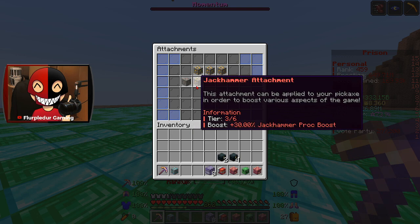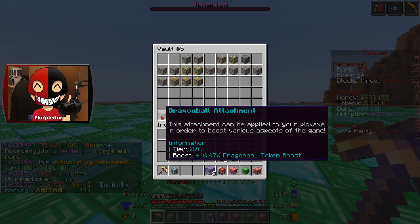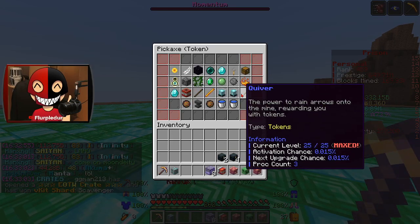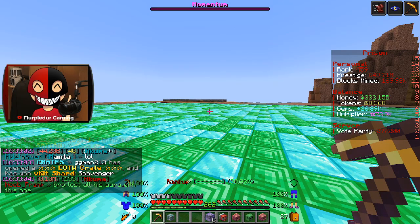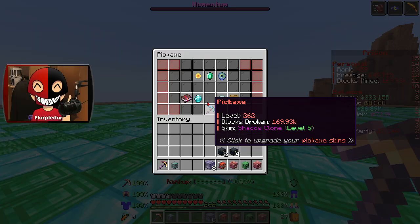Do I have Guardian's Beam in there already? I do. I think these are the four only slots and four other enchants that I have that can go on it. I don't have any of these unlocked and I won't have any of these unlocked this season at all — Prophet, Alien Strike, Dragon Ball, and Meteor, which isn't even a token enchant. It is a level 300 gen enchant.